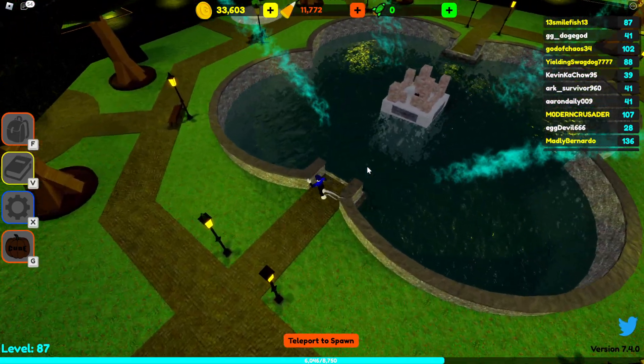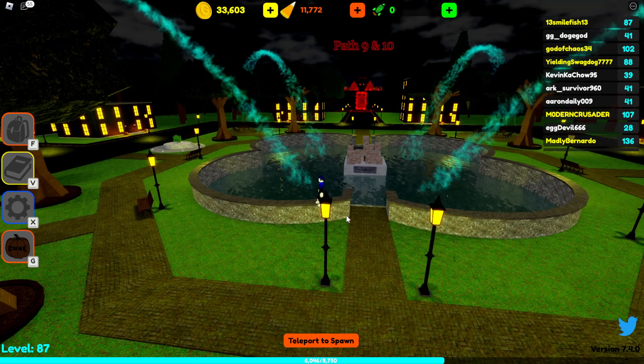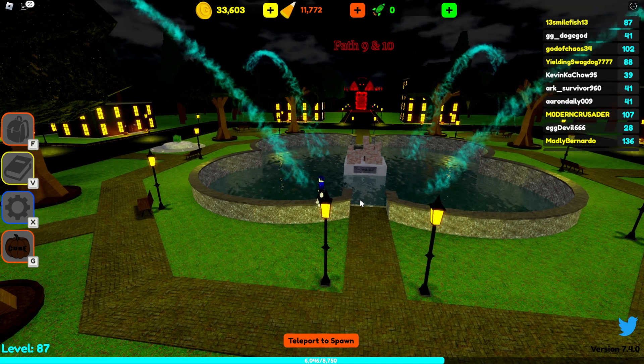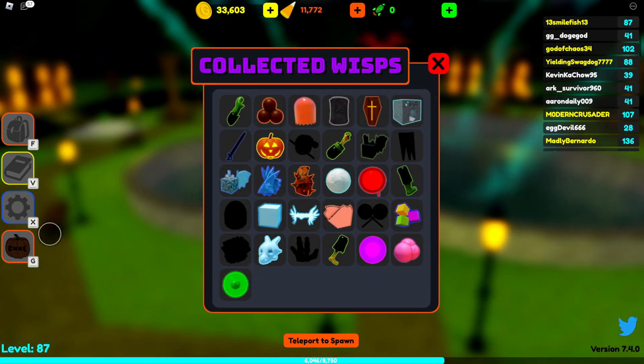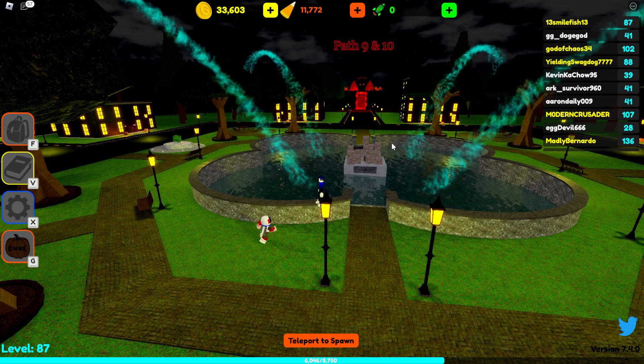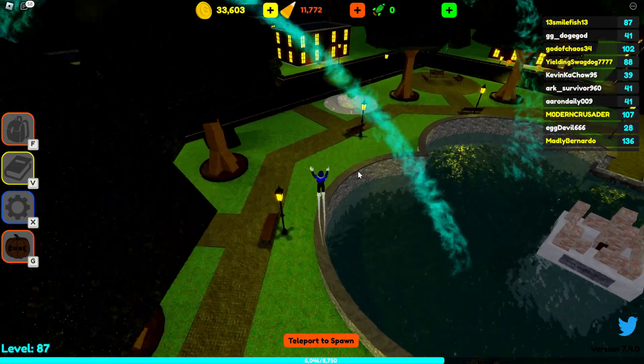Path 10 — pretty good. The Echo Cannon Tower works so well for that. If you get it, use it, because it has super high damage and it shreds through the really big armored guys and the boss. The Echo Cannon is gonna be key for that one.